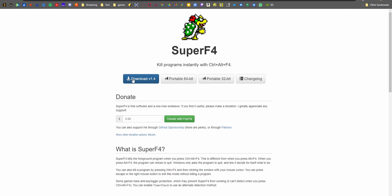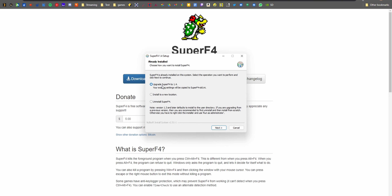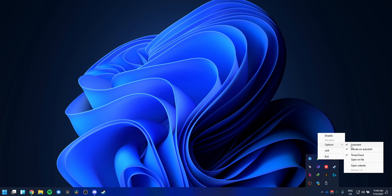The app we're going to be using is called Super F4. Download it from the link in the description below and install it. Once you see it on the tray — it should be a green or red dragon — just right-click it and click on Auto Start, right-click again and click on Elevate on Auto Start, and right-click again and click on Timer Check.